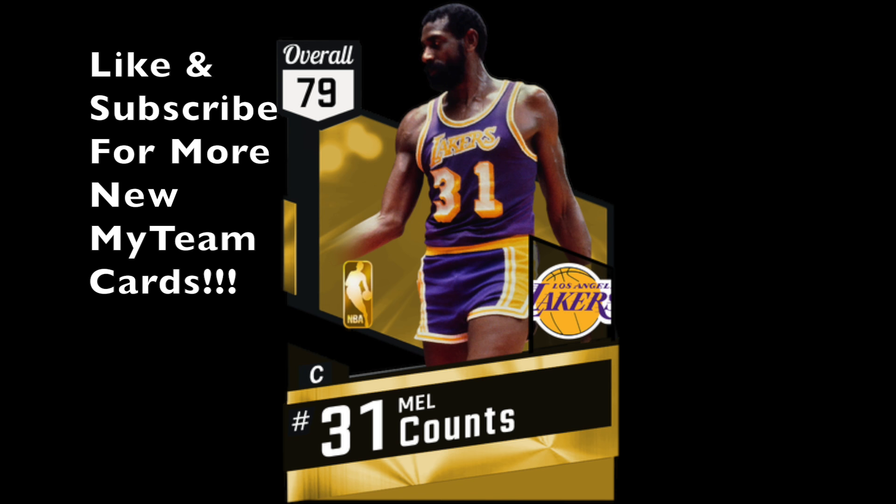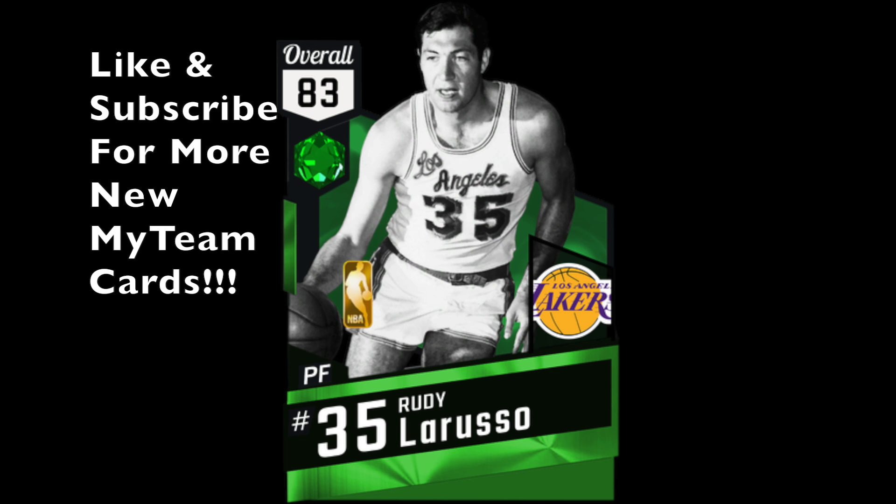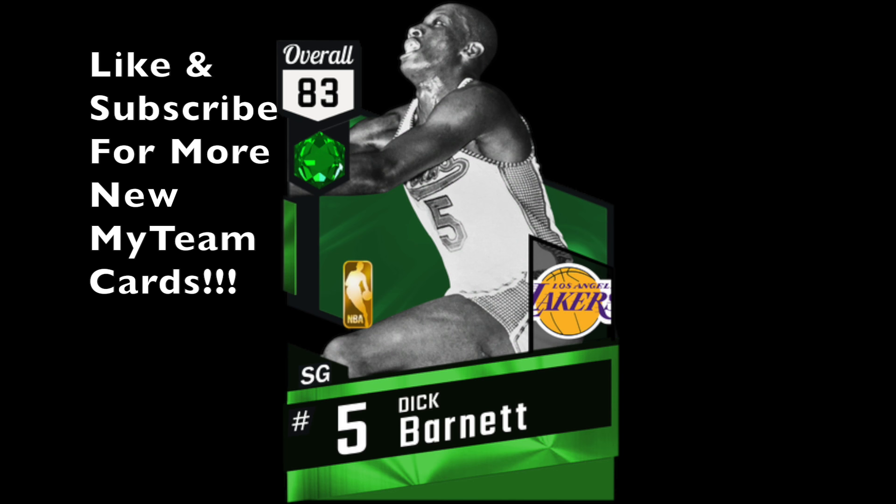We had George right there. Now we got Mel Counts and of course that James Worthy. I did already get the collectible for the Los Angeles current roster. Here we got Sam Perkins, the first Emerald player in this collection. I am going to be doing videos for every single team. If you guys want me to do that, make sure you comment that down below telling me which teams you want me to talk about.